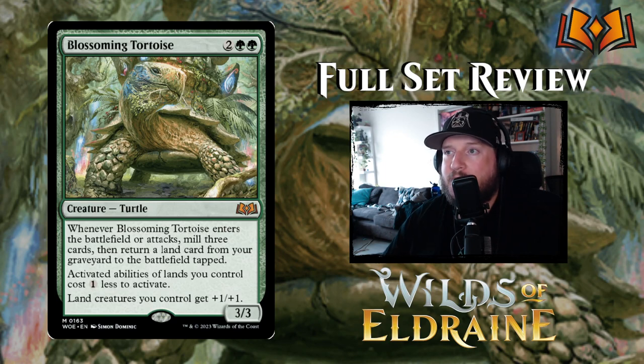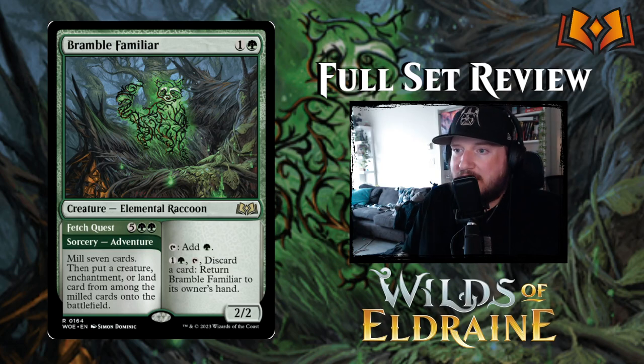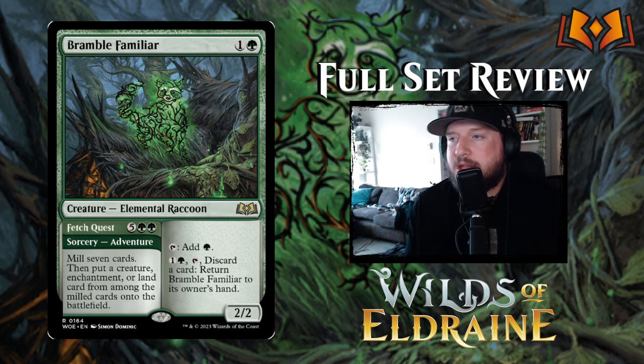Bramble Familiar is one and a green for a two-two Elemental Raccoon that acts as a mana dork. You can pay one and a green, tap it to discard a card, and return Bramble Familiar to your hand. The adventure side, Fetch Quest, is five green green — mill seven cards then put a creature, enchantment, or land card from among the milled cards onto the battlefield. Play it on turn two as a mana dork, then return it to your hand when you're ready to cast the adventure. This card is fantastic.